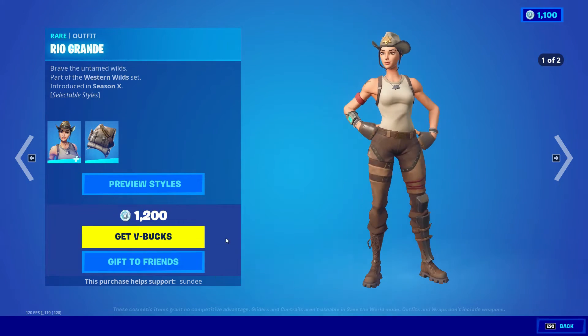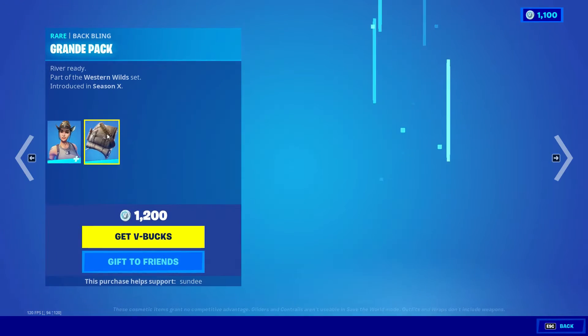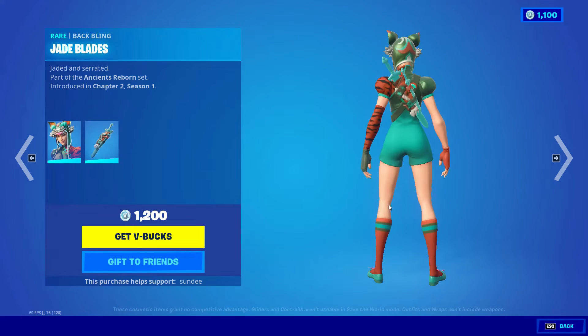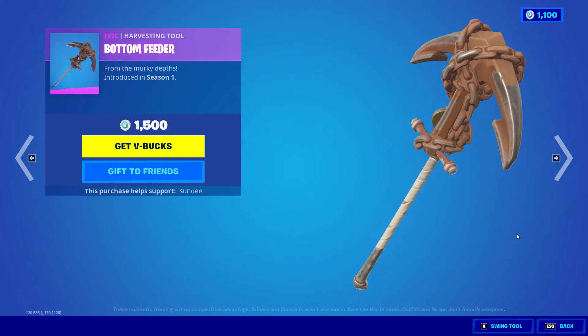We also have Rio Grande with two head styles and the backbling Grande Pack. As well as we also have Tigris with the backbling Jade Blades. And we also have the Bottom Finger Pickaxe — I think I remember they gave out this pickaxe if you actually caught the Mythic Goldfish during a certain period of time.